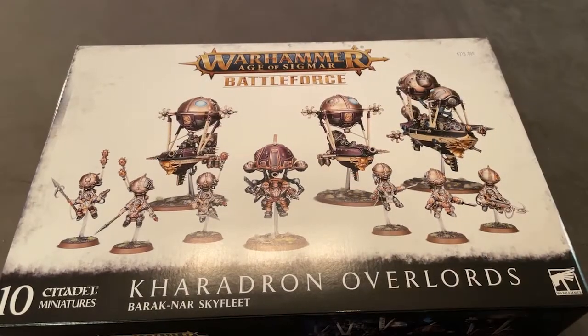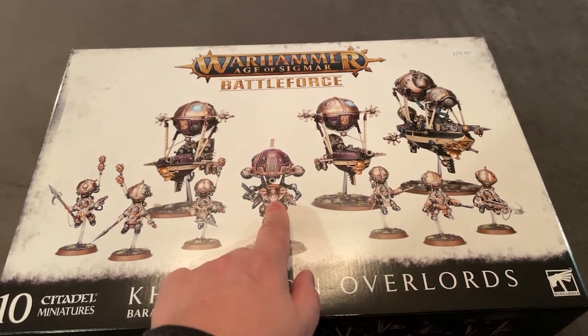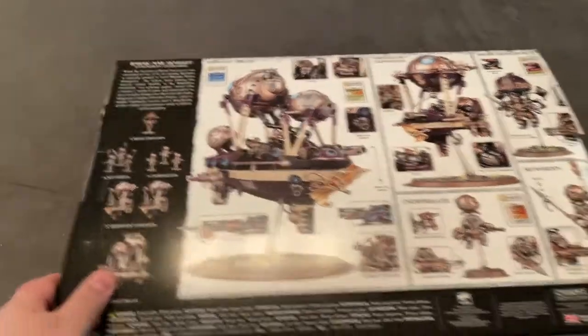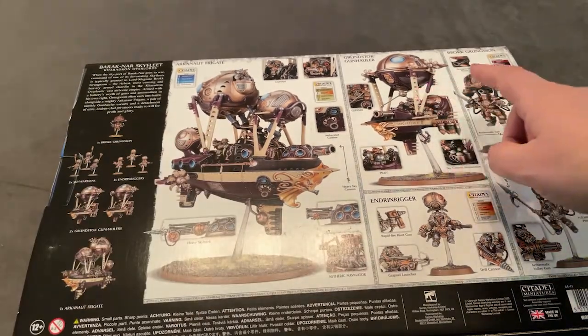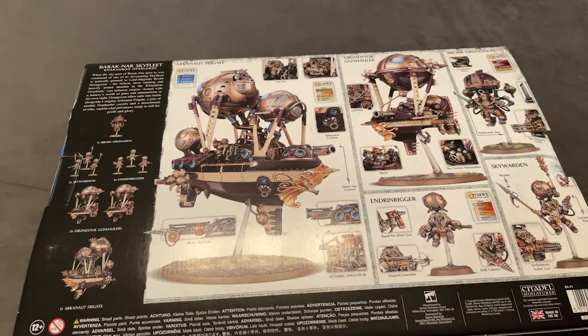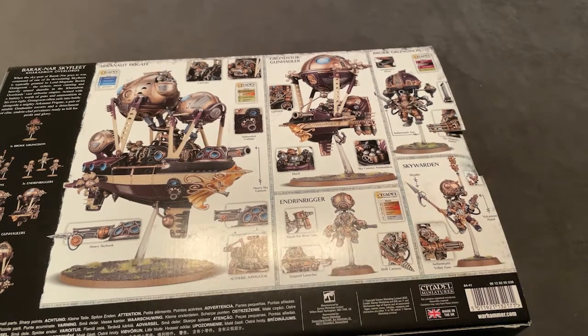Let's do a quick look at the packaging and what you get in the box, then we'll open it up and take a look at the sprues. Here is the front of the box. You can see we've got a couple of gunships, a frigate commander, a couple of Skywarden wardens, and some engine riggers as well. Right here in the middle is the Arcanaut frigate, you've got the Grunstock gun haulers — I think we get two of those — three engine riggers, a Skywarden, and then, of course, you get Brock Grunsson, who is the commander of the fleet.